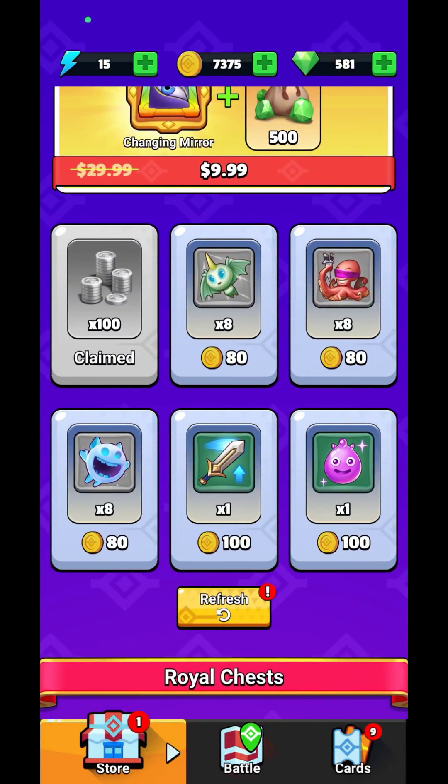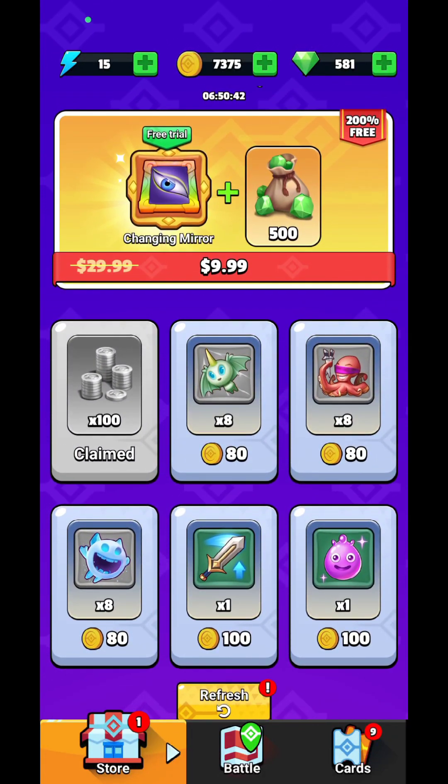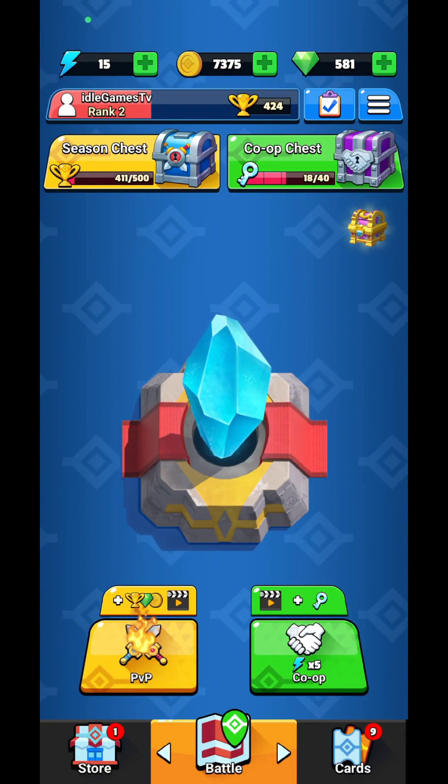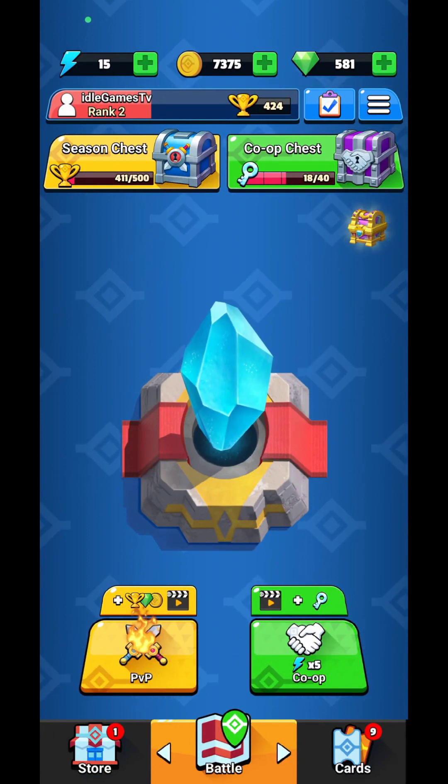You're going to have the store over here. You can actually buy some cards, but not the best ones. The best cards you can get are going to come from those chests — from the season chest and from the co-op chest.